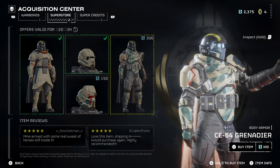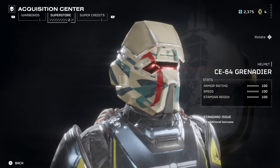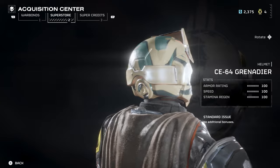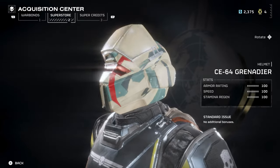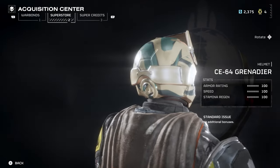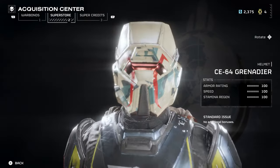A heavy armor with extra grenades via the Engineering Kit — this one is probably worth grabbing. I can see it coming in handy for those defend missions. Just a quick video on some brand new items, go get them and spread some managed democracy. Thanks for watching, enjoy the game, have fun, and I'll see you all in the next video.